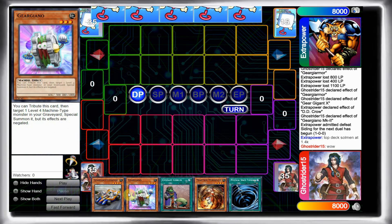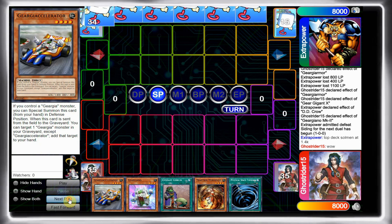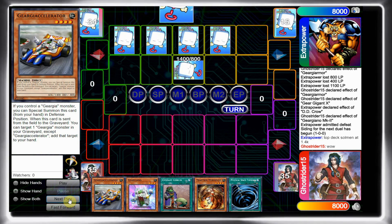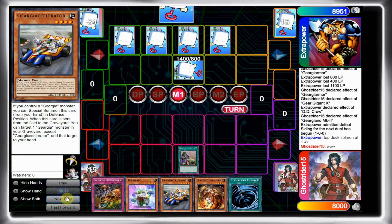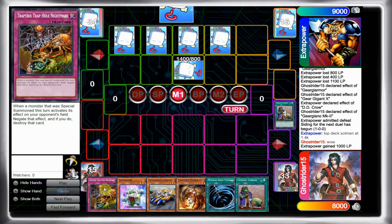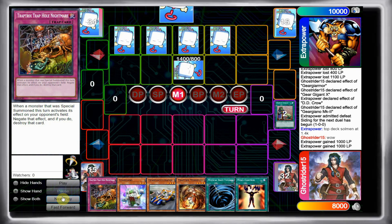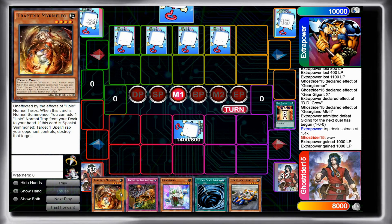Game 2: my hand is Accelerator, Gergiano, Upstart, Mermilio, and MST — not bad but not amazing. He sets everything but one card and passes. Keep in mind in HAT format Heavy Storm is banned, so doing this is fine — usually. I draw into Trap Hole Nightmare, Upstart into another Upstart, and then draw Minecon, which is absolutely insane in this matchup.